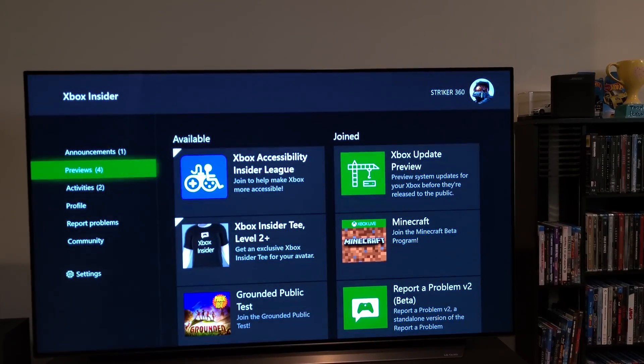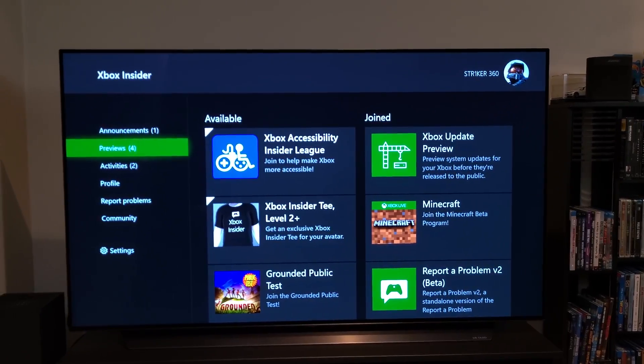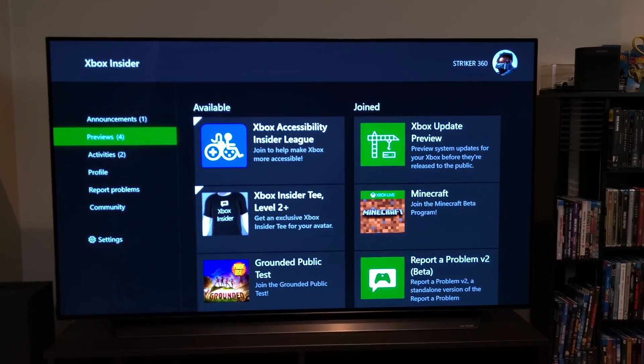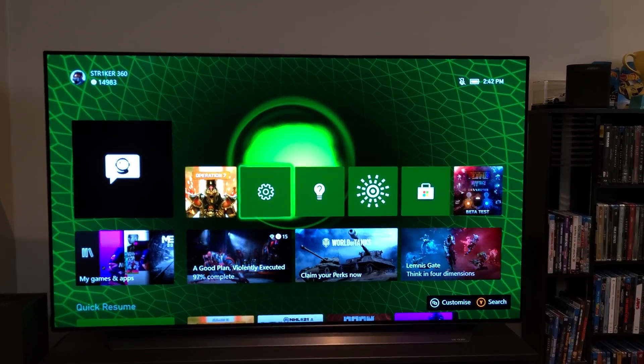Once you exit out of there, it's going to give you an update to download — it's about 680 megabytes, nothing too crazy. Once that's installed, you're going to want to go over to your settings.